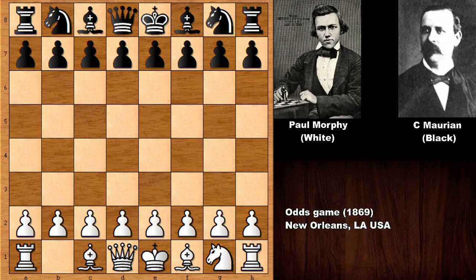Hello everyone, I would like to show you one more very sweet and must-see chess game by Paul Morphy against his close friend Charles Marion. This chess game was played in 1869 in New Orleans, and let's see what happened.